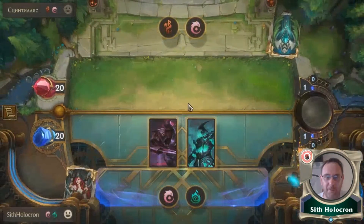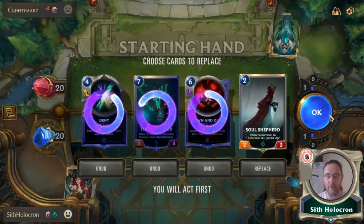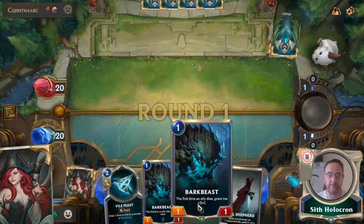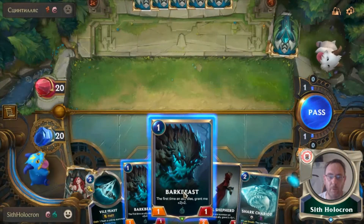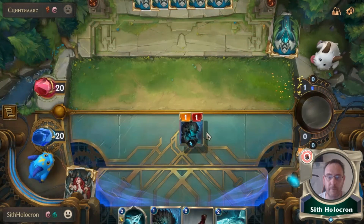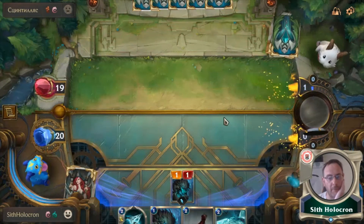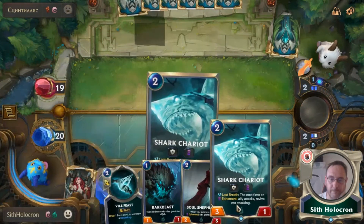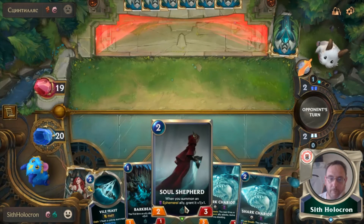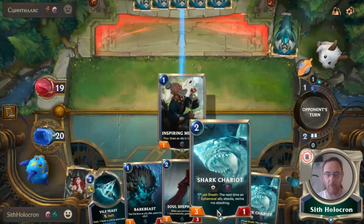It's a Gold vs Gold matchup, and our opponent is running Burn. These opening cards are all completely useless so we're keeping the Soul Shepherd as she is marvelous. Fury of the North actually made a case for staying in the deck too. We're going first, attacking on odds.